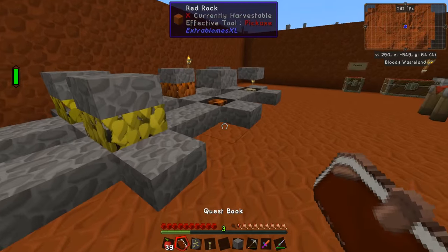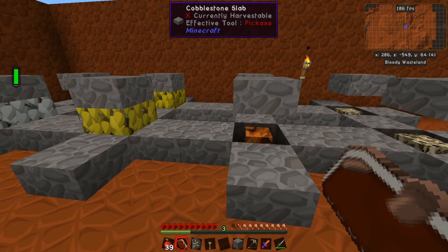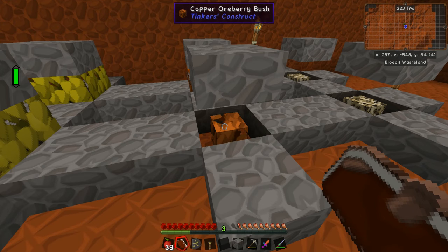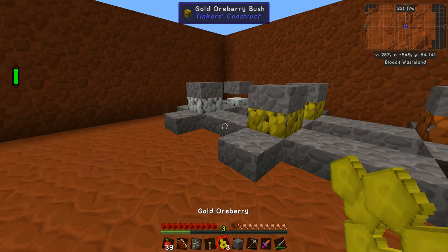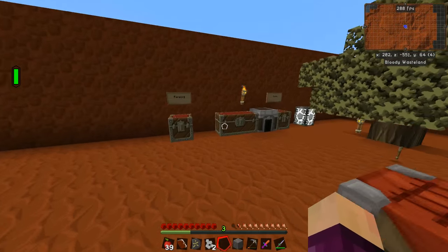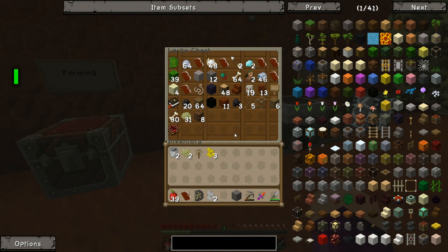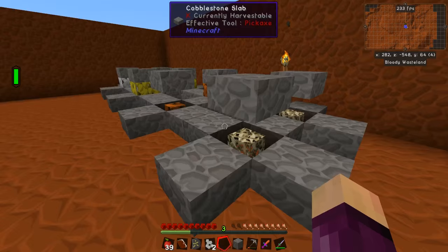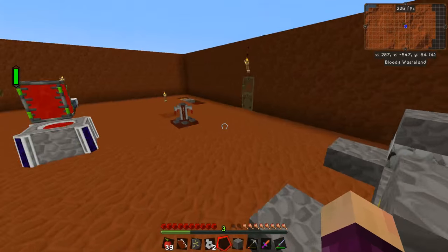I have set up all of our Aubrey bushes over here. Some people said that if you put slabs all around the bottom and then one on top, it acts as complete darkness and allows you to put the Aubrey bushes down — they think it's in complete darkness even though it's not — and they also grow at maximum speed. One thing that really threw me off: don't try this with red rock slabs. I tried it and it did not work at all, so don't bother.